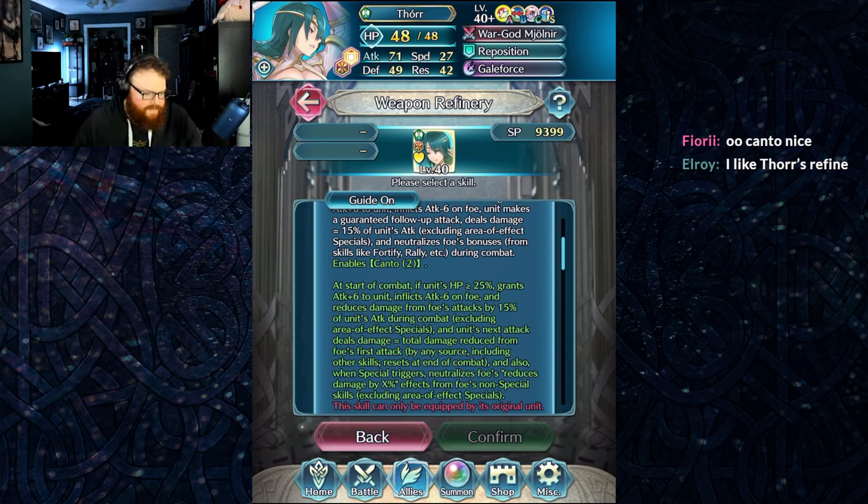At the start of combat, if unit's HP is greater than or equal to 25%, grants Attack plus 60 to unit, inflicts Attack minus six on foe, and reduces damage from foe's attacks by 15% of unit's attack during combat. And unit's next attack deals damage equal to the total damage reduced from foe's first attack. When special triggers, neutralizes foe's reduced damage by X — so just straight up damage piercing. That's tight.